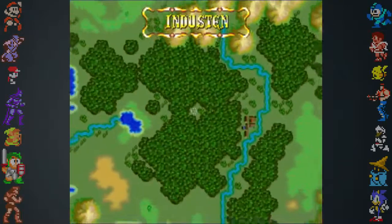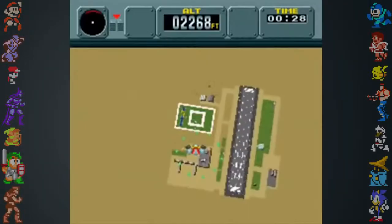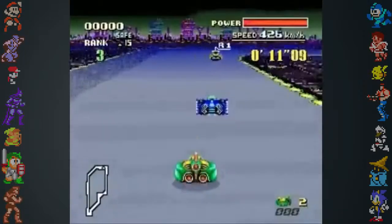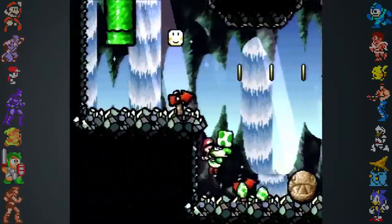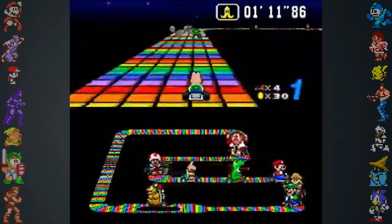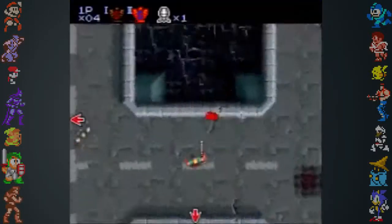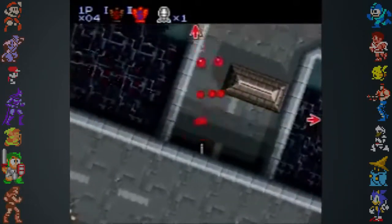Mode 7 could take an image up to 128x128 pixels with 256 colors and through mathematical transformations create the illusion of distance, perfect for large overworlds or racecourses. Variations on Mode 7 allow some parts of backgrounds to be displayed in front of sprites. In Super Mario Kart's Rainbow Road and Ghost Valley, the track can be rendered in front of the player should they fall off. And in Stage 2 of Contra 3: The Alien Wars, characters can pass under parts of the rotating background.